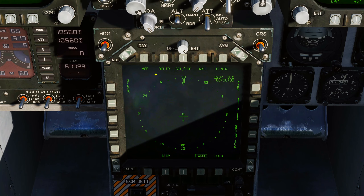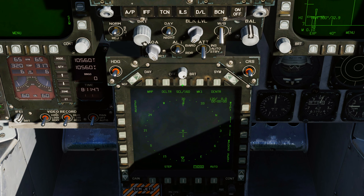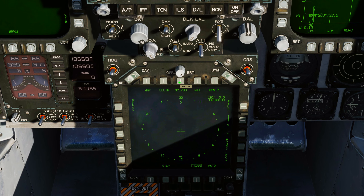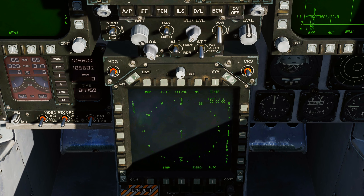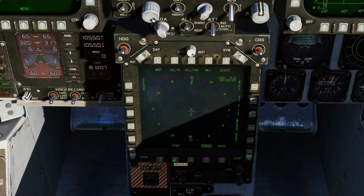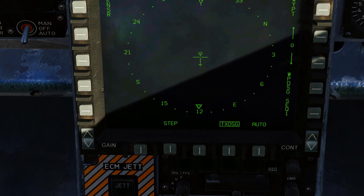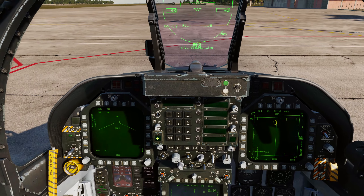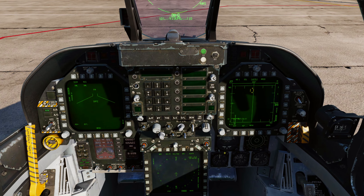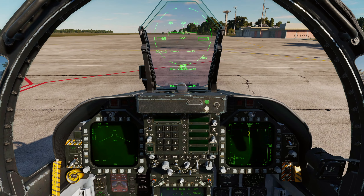The last two binds are for the SA page. I run the SA page on the bottom DDI. The scale button is AMPCD PB8 — I've bound that to N for November on the keyboard. Pressing N cycles through the scale. I've also got the step button, AMPCD push button 19, bound to B for Bravo, right next to N. I'll show you what those do to help speed up your quality of life as well.